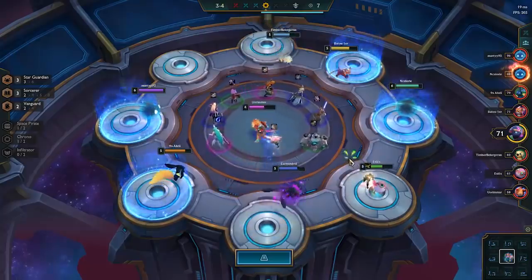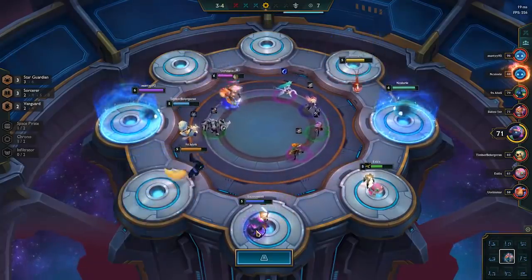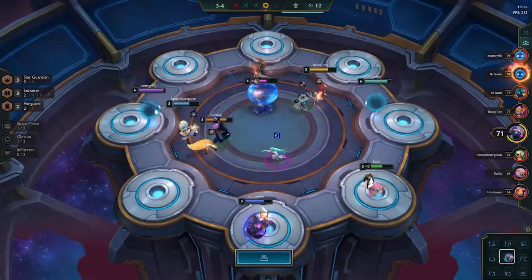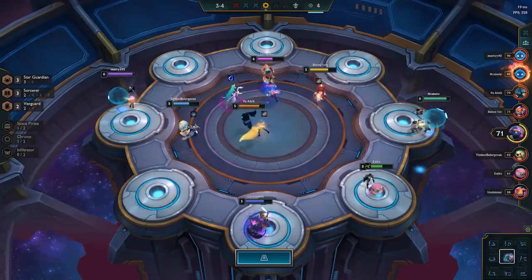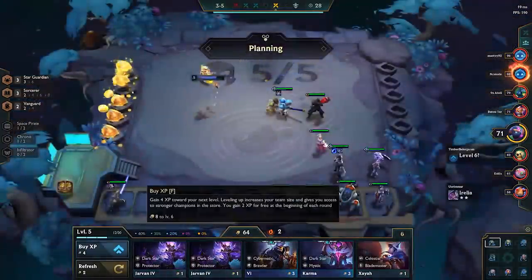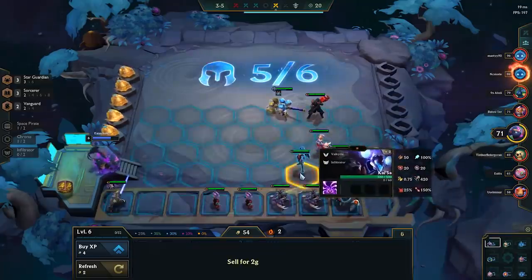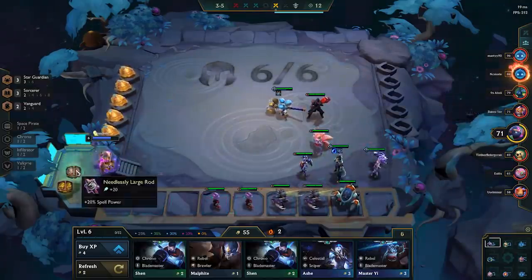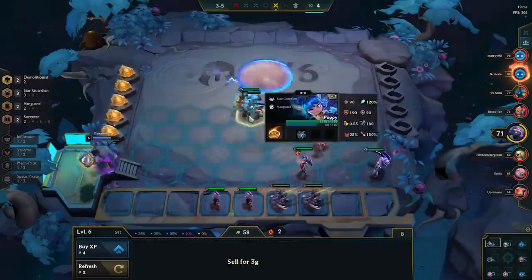The next decision when it comes to pivoting into Mech Infiltrator is: at what point am I equally as strong as a double Vanguard frontline? Probably when I find my completed Mech. So once I find Fizz, that's usually a good indicator that you should put your Mechs on the board. If you don't find Fizz, Mech Infiltrator can actually be really weak — really garbage. So that's something to be aware of.